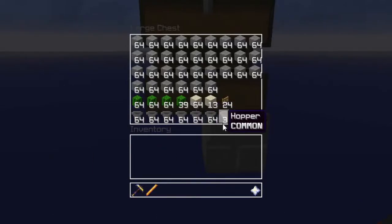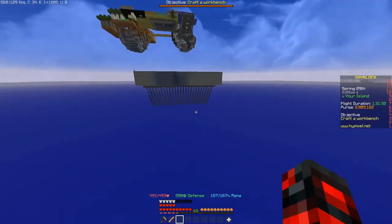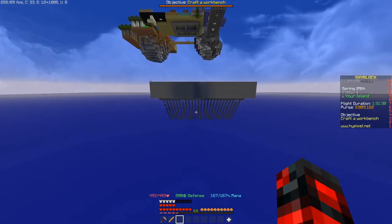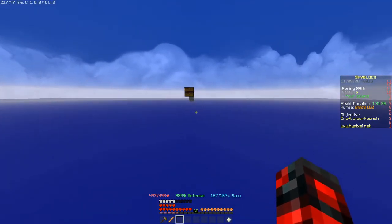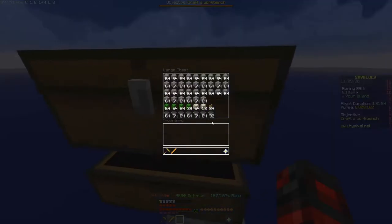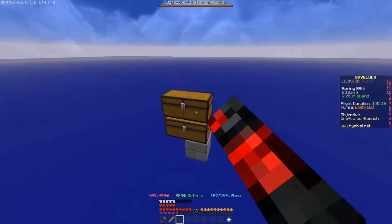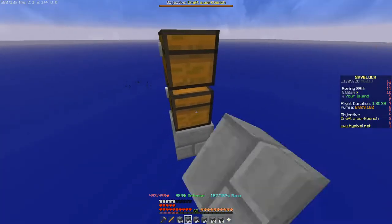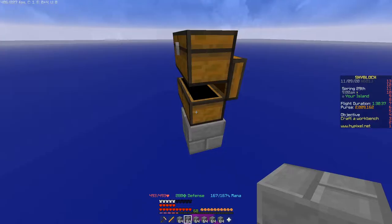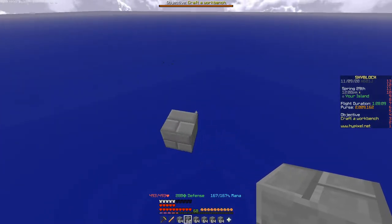You'll also need six and a half stacks of hoppers. The storage size is adjustable — you can make it bigger or smaller. The materials listed are only for the actual machine, not the storage. If you want to increase the storage size you'll need more chests and hoppers. You'll also need a magical water bucket, which is pretty cheap.